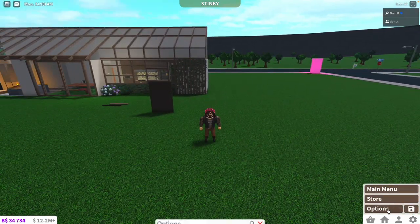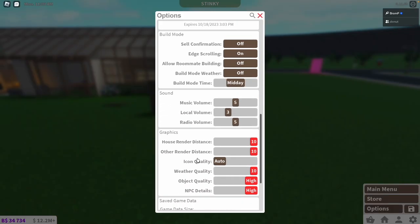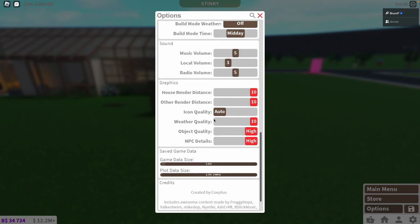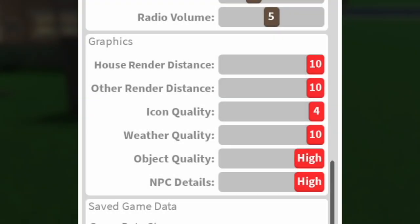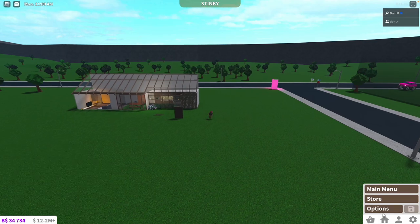So what you want to do is go into Settings, Options, and then scroll down a little bit to Advanced Settings. Scroll down a little bit again, and then you want to go to Icon Quality — scroll down into Graphics and then go to Icon Quality. It normally says Auto; you want to change that to the highest number. This could make the game unstable, so the best thing to do after that is to rejoin the game, and it should be fixed.